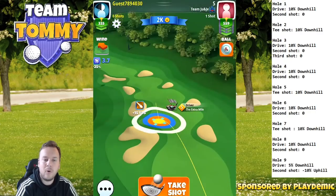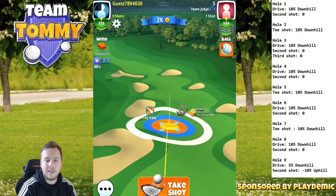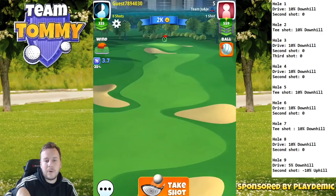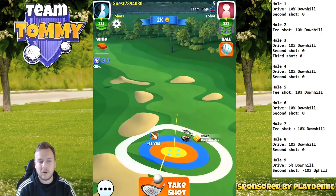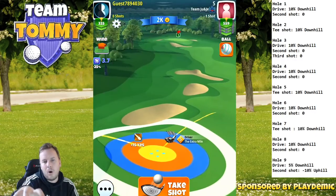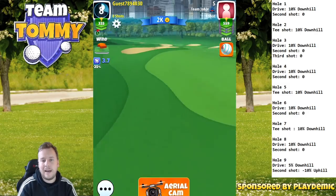Hole number eight, par four — one of the toughest par fours in the whole game in my opinion. The reason? Count the bunkers — eight bunkers just on the fairway. You're going to see me mess up this try, but I think it's a valuable lesson. Our plan is to get into the final hole in between the two front bunkers on the right hand side.